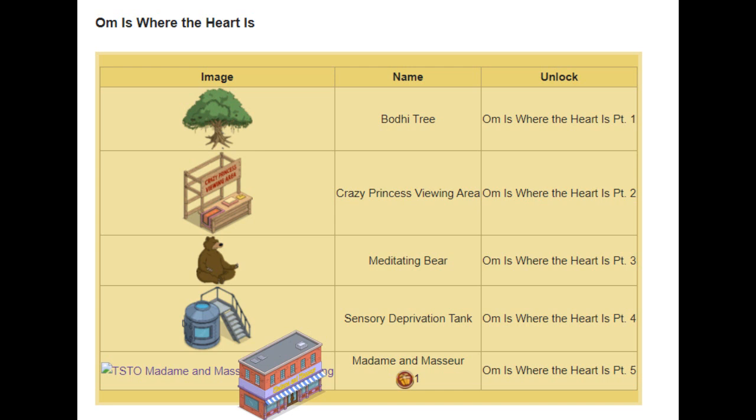The second prize is the Crazy Princess Viewing Area. Honestly, it should have just been thrown in the store, and even then I'm not crazy about it. You click it and the little rug thing changes — not very interesting as a decoration. The third prize though: the Meditating Bear! I love it. It's cute as hell. The animation is simple and easy, and he's cool. The Meditating Bear gets a huge thumbs up.